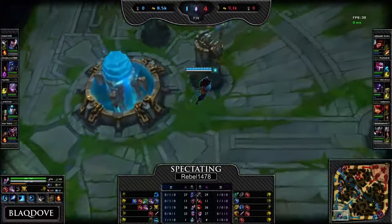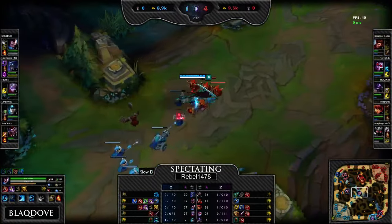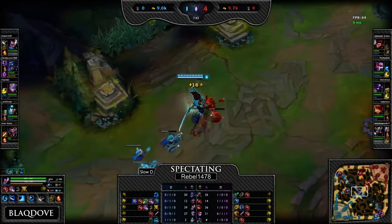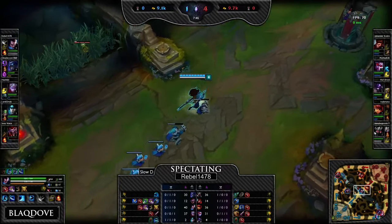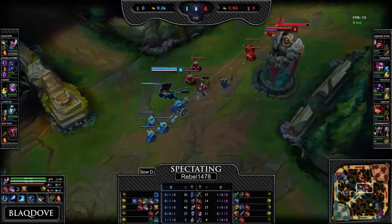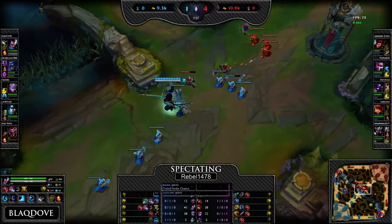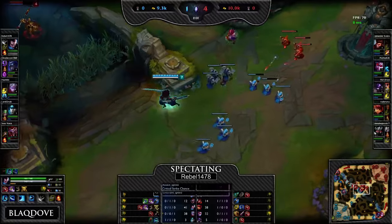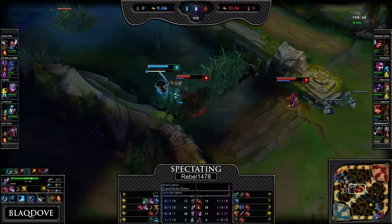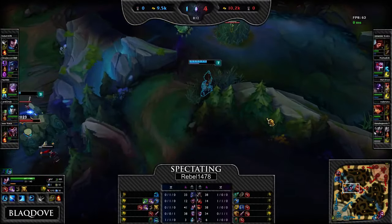Wait — don't be afraid to build defensively even on someone like Yasuo. Wukong comes in for a gank and he's somehow still only level 4 — you should definitely win this. If you had Exhaust you could see Annie coming, Exhaust her, and you could kill that Wukong. Your trinket's still up. He's come from the top brush twice so far to gank you, so what you want to do is just ward it since that seems to be the direction he's coming from most.